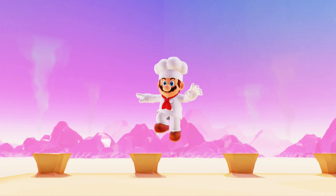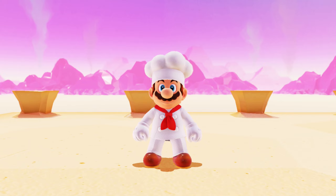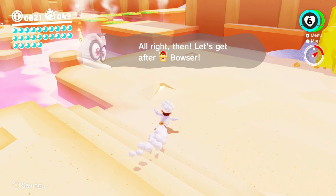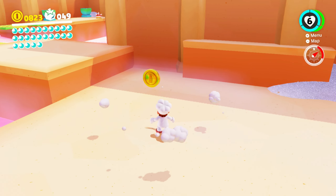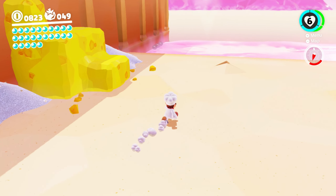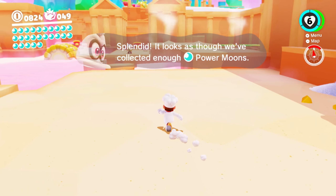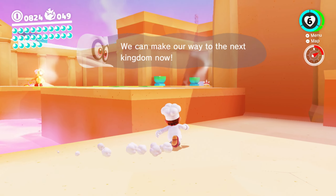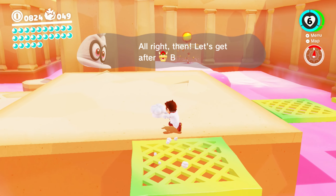I prefer these world bosses as opposed to the Brutals. The Brutals are just downright silly. The giant octopus from the Oceanside Kingdom — I thought that was really fun. This one was cool. Looks like we have enough moons. Well, we're not ready to go yet — there's a cannon up here that wasn't here before, and all kinds of places we need to go.